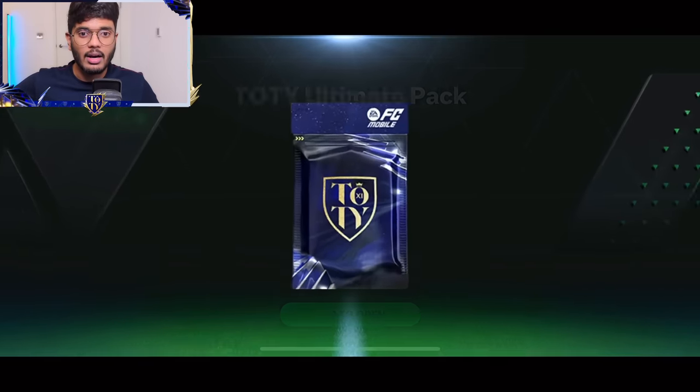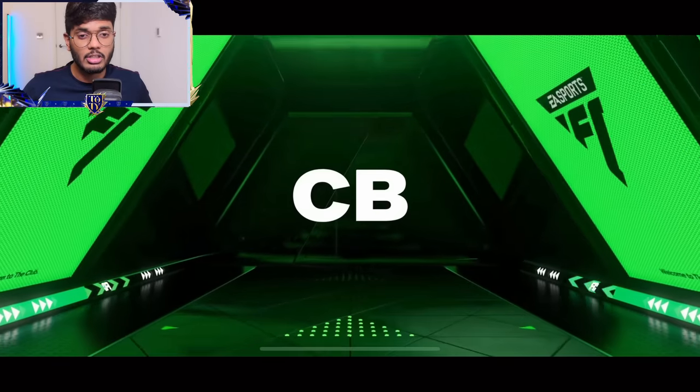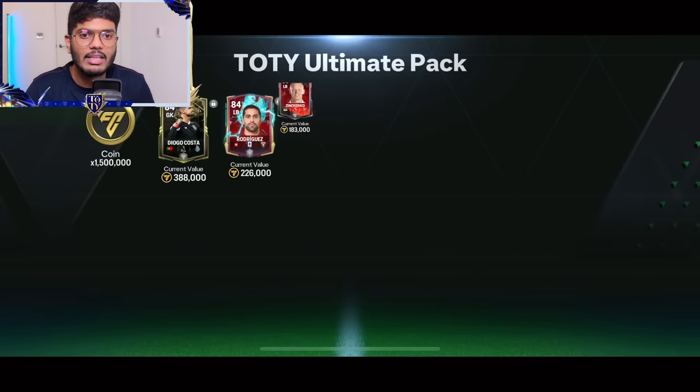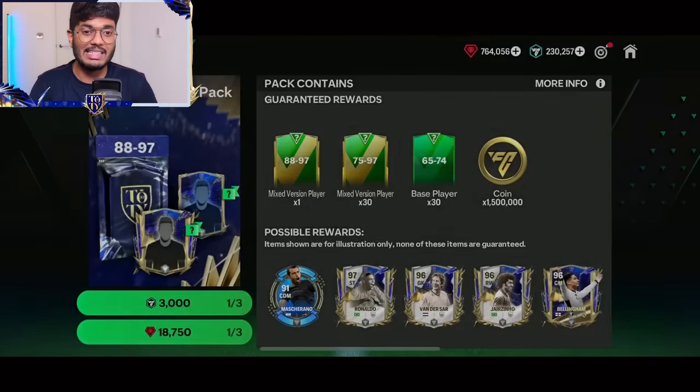Pack number one — ultimate pack, this better be good. Not even a Team of the Year, guys. Dutch center back, Liverpool — that's Virgil van Dijk. But I want a Team of the Year version, and all we got is the base one. That's our L pack — that's a big L pack.